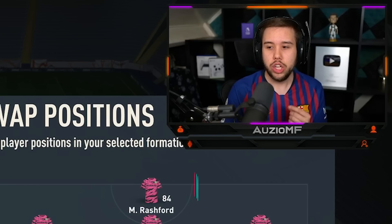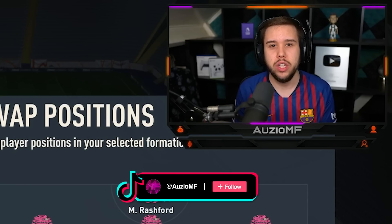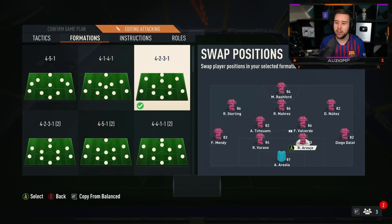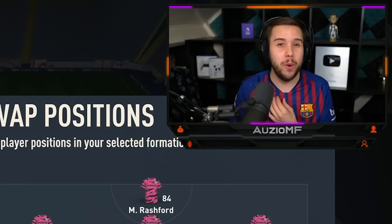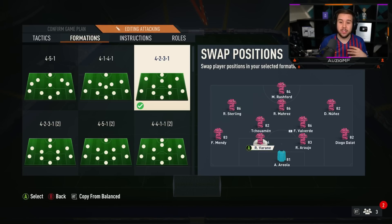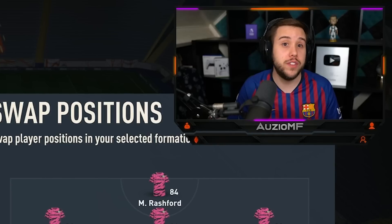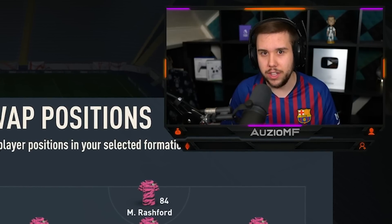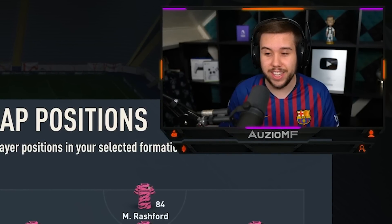Now, what kind of players should you have in each position? Starting with the goalkeeper — it can be anyone: Neuer, Oblak, Courtois, it really does not matter. I've got Areola and he's been performing for me. The centre-backs, just make sure they're fast — that's all you need. And if you can have the lengthy accelerate type on your centre-backs as well, definitely do that because it's very good this year.